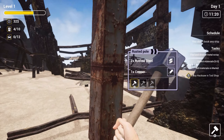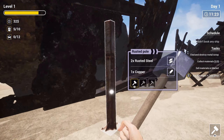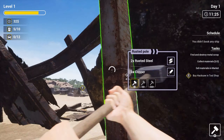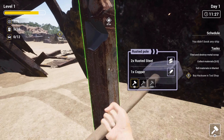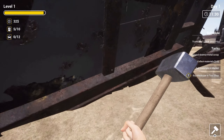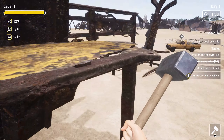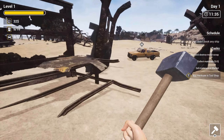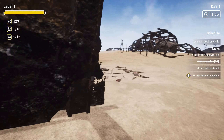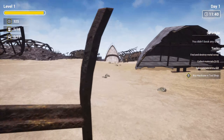I was expecting the hits from the hammer to not have much of a feel, much of an effect. But it does feel quite satisfying to hit things. That's cool — a little bit of damage visible. Cannot take any of this stuff apart. There was just random things lying on the ground here we can pick up. Now we'll be able to afford that.